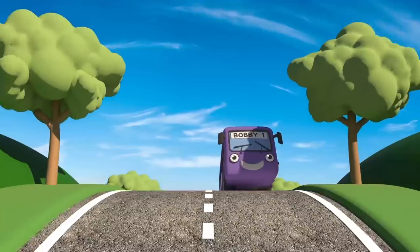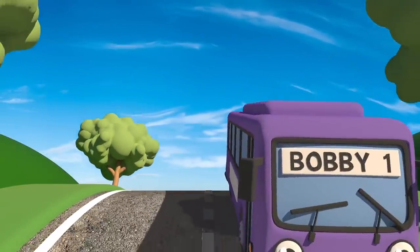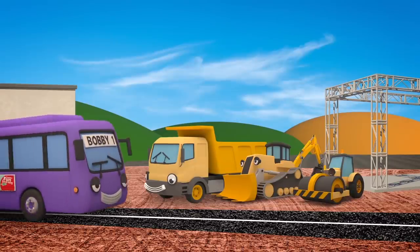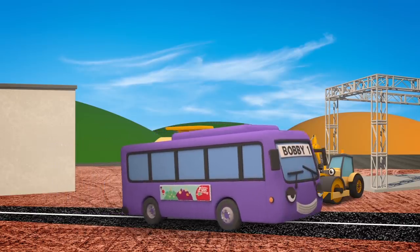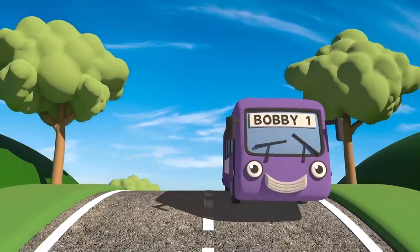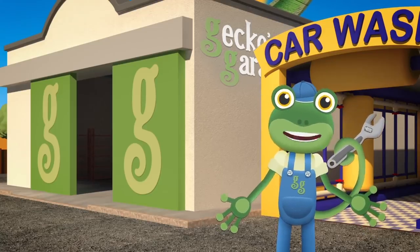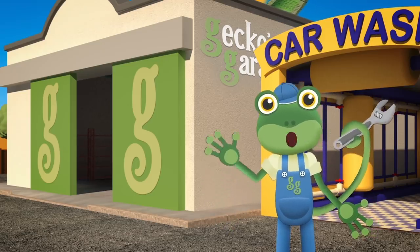Now the road's finished, we need someone to test it out. Here comes Bobby the Bus. He's very big — if the road can take his weight, then it must be really strong. Looking good! Great job everyone! Bobby's heading off to Gecko's Garage to help Helen the Helicopter. Find out more in the next episode. See you again soon! Bye!